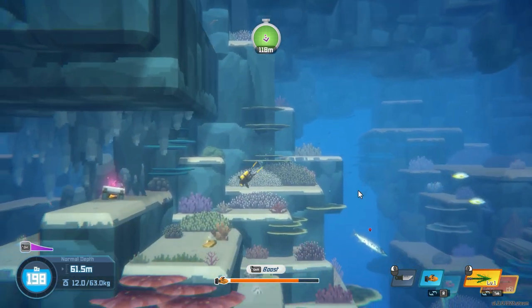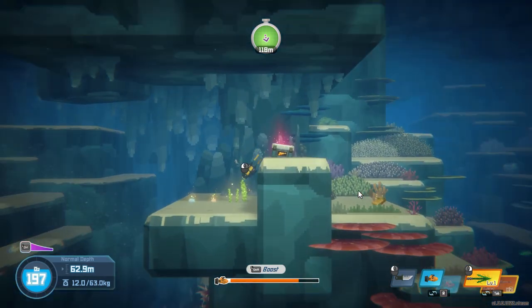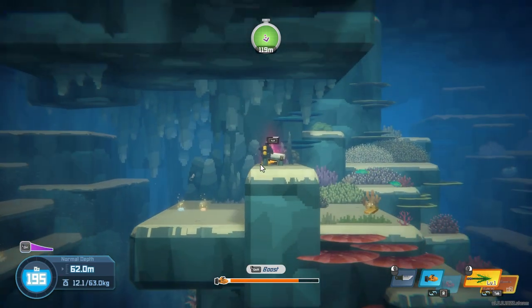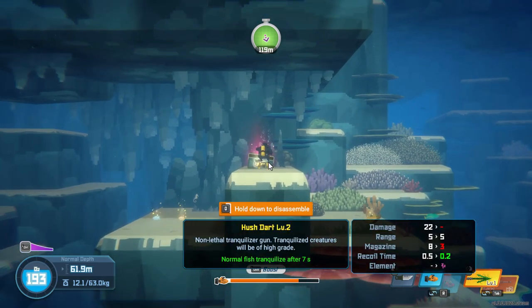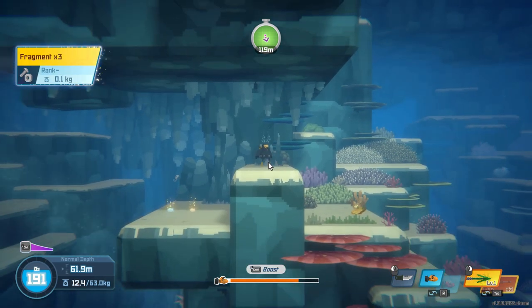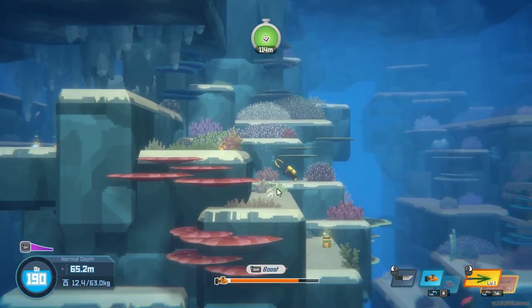We got a barracuda that's not going to be our friend. What do we got? Blue shell, brown shell — nope, not what we want. We're going to disassemble that. I'm going to try going down farther; I don't know which way we need to go for this. I'm hoping I'm going the right way.